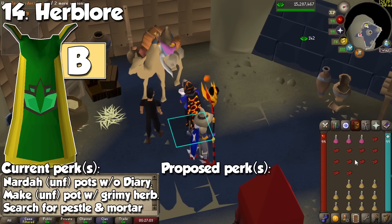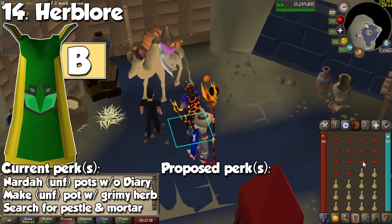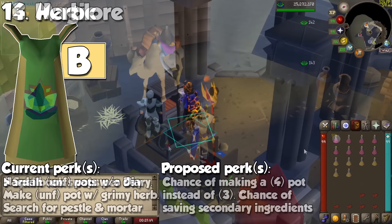The Herblore cape has three cool passive effects: an NPC will make unfinished potions for 200gp each without a hard desert diary, you can make unfinished potions with grimy herbs and get the experience as if you cleaned the herb, and you can interact with it to receive a pestle and mortar. Sadly, all of these are pretty useless since Herblore is not a skill you will train past 99 traditionally. An extremely simple solution to buff this cape would be to give it the effect of the Amulet of Chemistry — a chance to make 4-dose potions instead of 3-dose, or a small chance of saving a secondary ingredient when making potions.